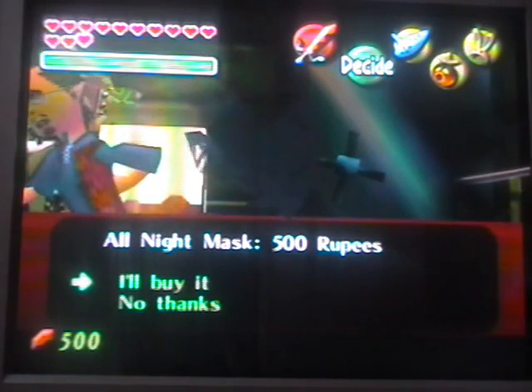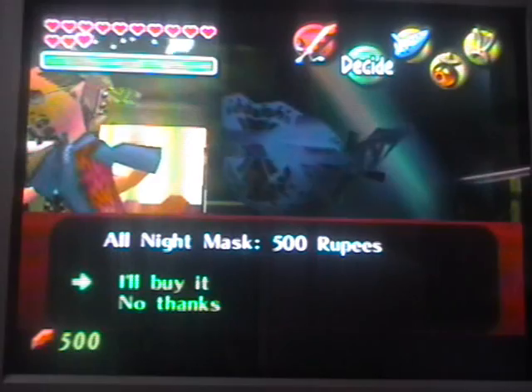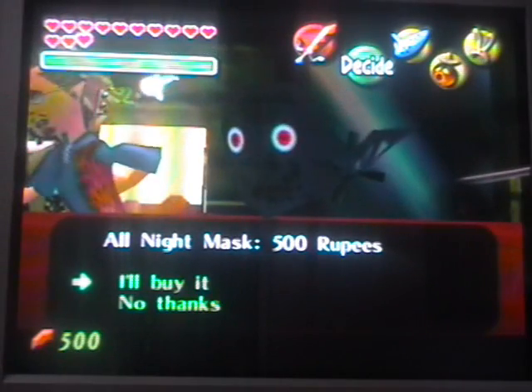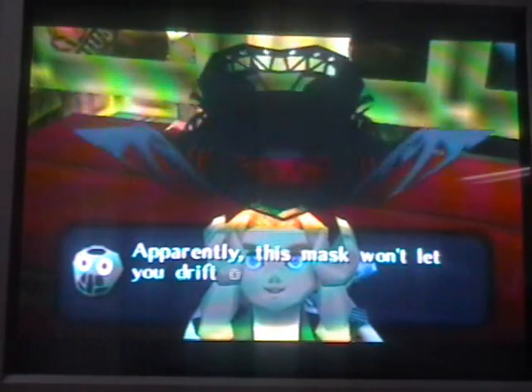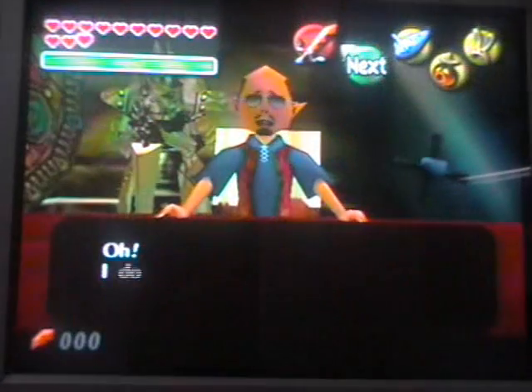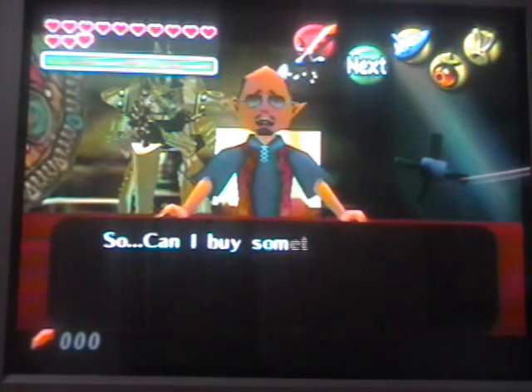It's 500 rupees. Just withdraw 500 rupees from the bank and you'll get that much and buy it. And with that, we have the All Night's Mask. Apparently this mask will let you drift off to sleep, even if you want to.